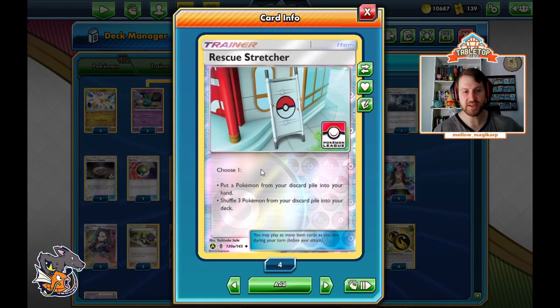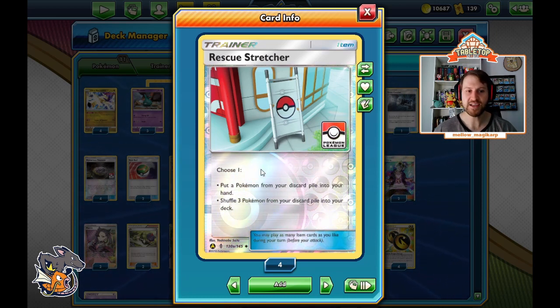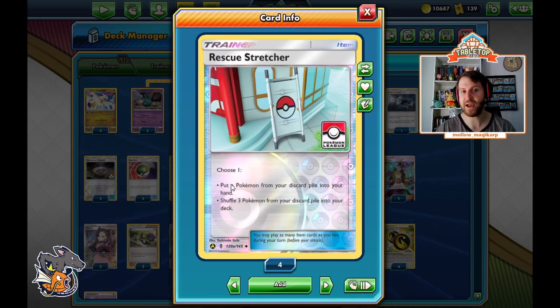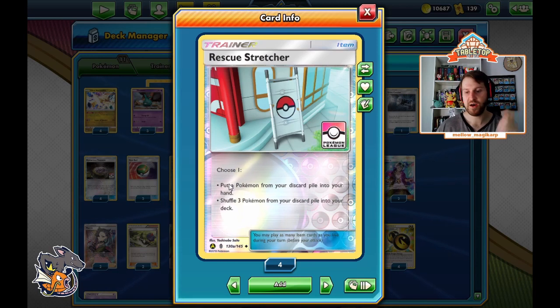We've got Rescue Stretcher — put a Pokemon from your discard pile into your hand, or shuffle three from your discard pile into your deck. The reason this is chosen over Ordinary Rod, its standard format equivalent, is because putting one directly into your hand is very powerful. Very often we're going to use the first effect to grab another Necrozma back after one has been knocked out, put it on the bench, and get ready to attack next turn.